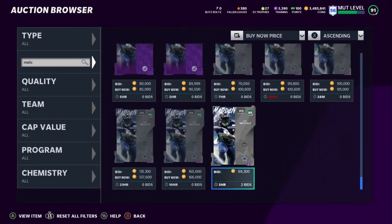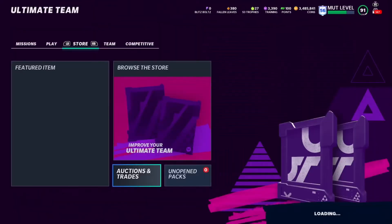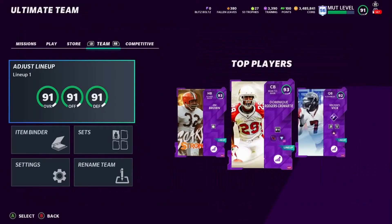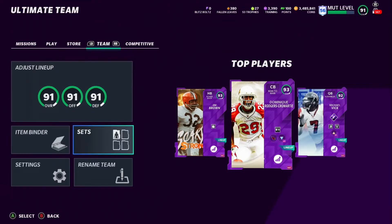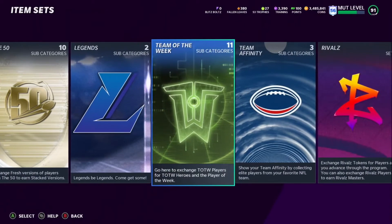Obviously if you pull the packs or rip the packs you can do these sets — you might even have these cards in your binder. But this is a simple grind, a simple coin making method. You can have 300,000, 400,000, 500,000 coins — you get 20k every time you do this. And these cards are flying off the shelves right now because it's Team of the Week, so they're already going to be dropping.